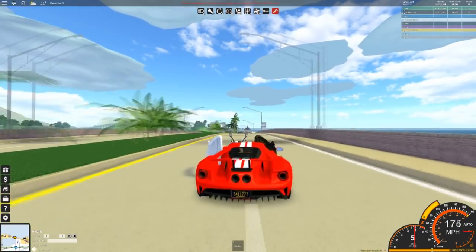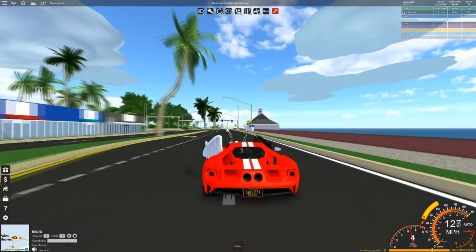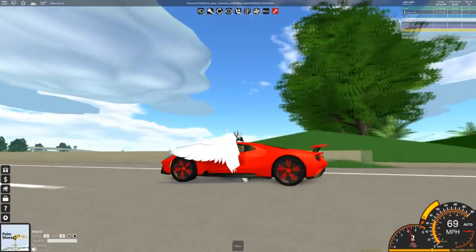I've already found out the spoiler doesn't go up automatically. If I put it down now, it doesn't come back up automatically when going at high speed, which is a bit disappointing. I wish it did, but I'm just gonna have it up all the time because I like the look of it.